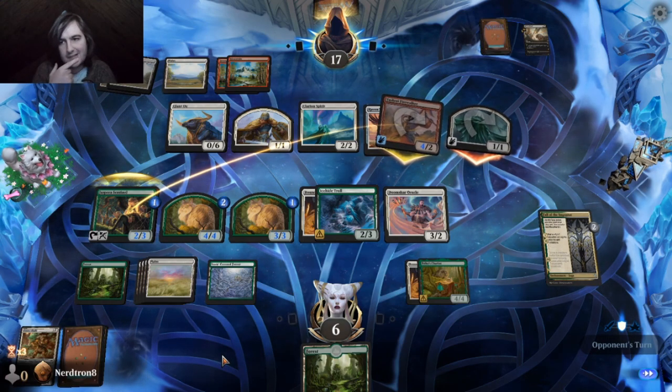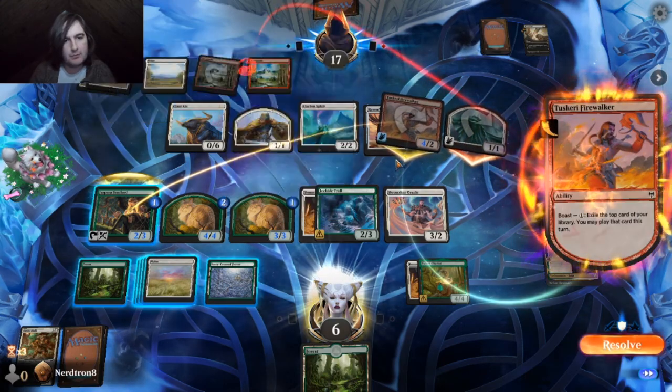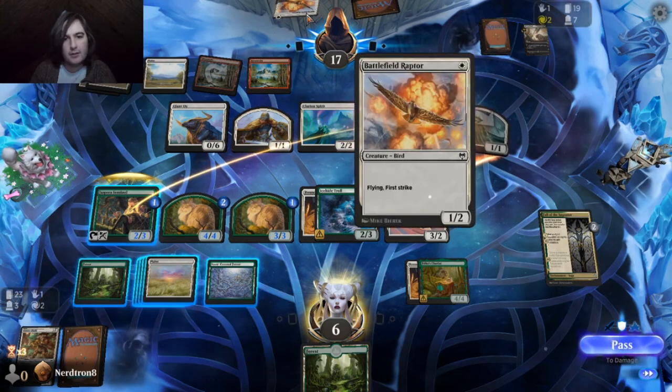Oh hey, we're not fighting a diamond player this time. Can't lose. This hand seems really good if we draw land. It's super good if we draw snow land.